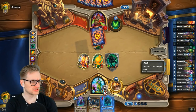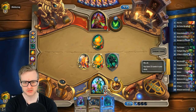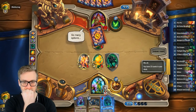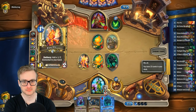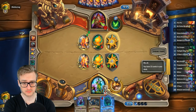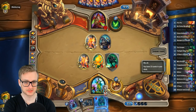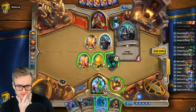Have I considered drawing Keleseth and not UI? I thought about it, but I wanted a bit more of a challenge this game, so I decided to draw UI instead of the Keleseth. But good question. Here's the Horserider — that's not Coldblood. I think maybe this is just a Tar Creeper — how does he deal with that? Tar Creeper, Finley — this goes there.